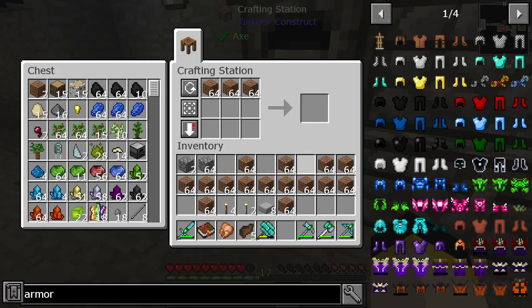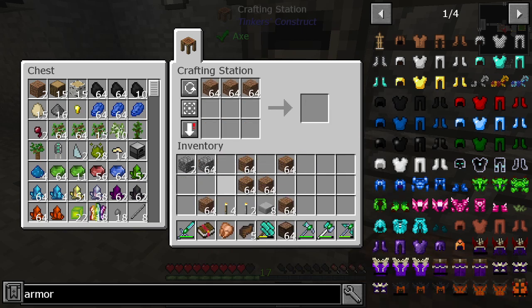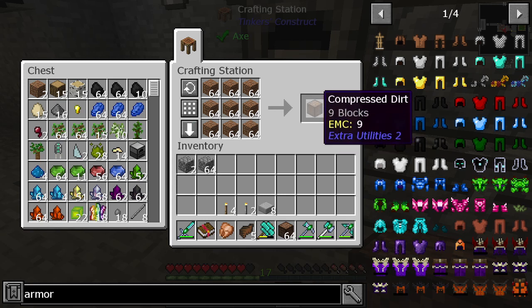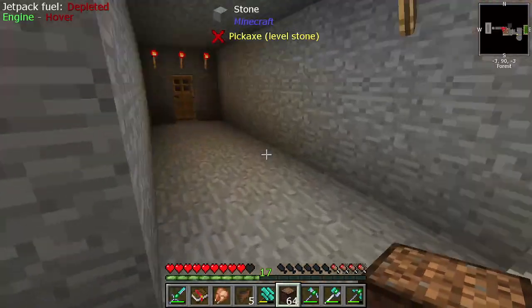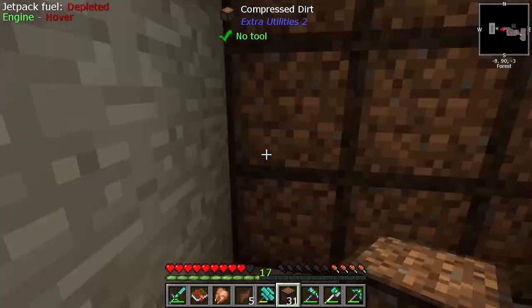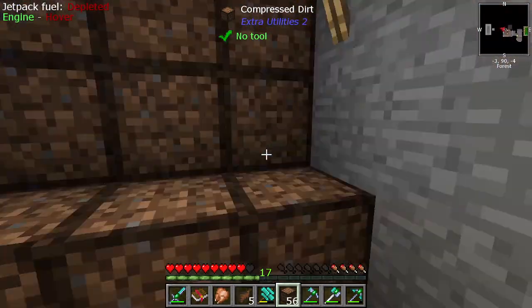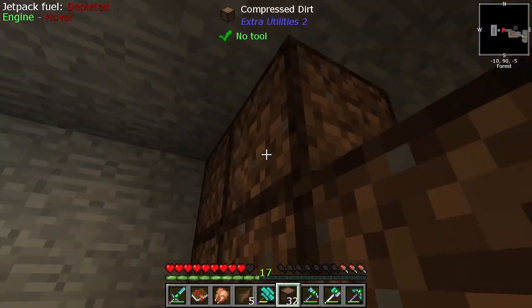We're going to compress this dirt into compressed dirt blocks to safely use for later on. What I'd like to do is get this all the way down to dust level. The reason I'm doing that is because the benefit yield you get from sifting the dust means that we will get redstone, we will get bone meal, and more black quartz, as well as a few other things.